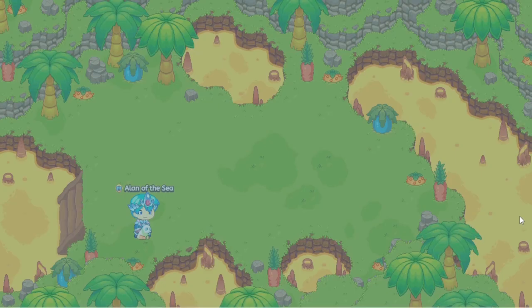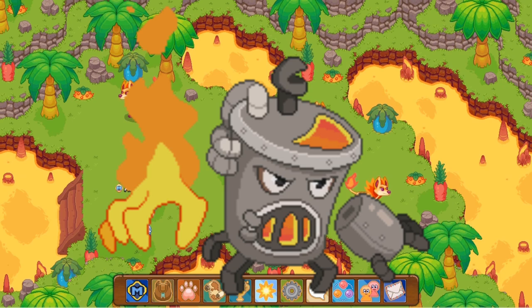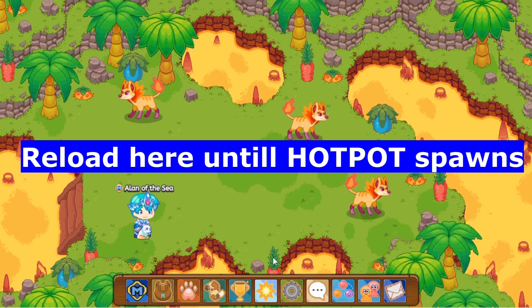Now if you guys look over here, all three monsters are Embers. What we want is a Hotspot to spawn. It basically looks like a stove. What you have to do is you have to keep on reloading until the Hotspot spawns. All you have to do is just log out, log back in, hit the reload button a couple of times and it should spawn. Just keep hitting that reload button.